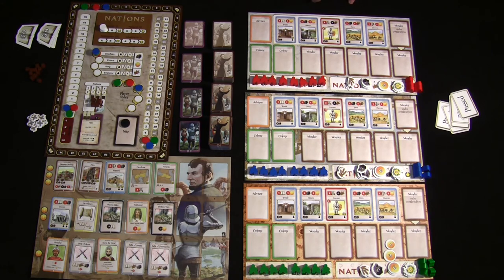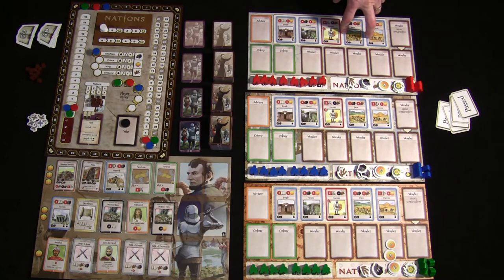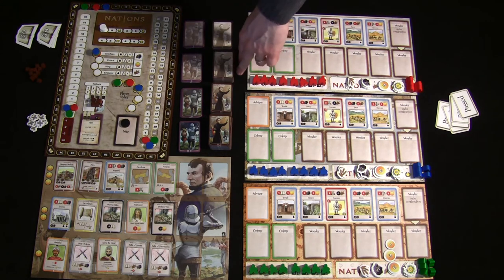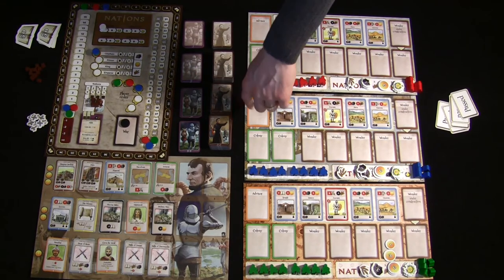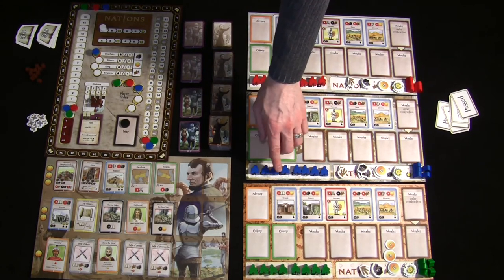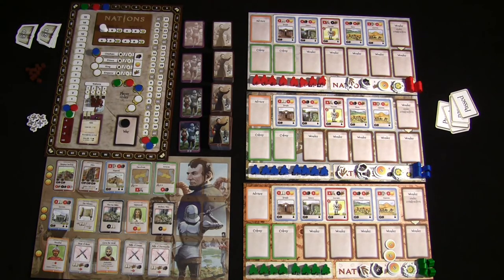Your second action option is to move one worker onto a red military or blue building card space, costing coal based on the card. Generally, age one cards cost one coal, age two cards cost two coal, age three cost three coal, and age four cards cost four coal — though there are some exceptions. To see the cost, look at the lower left corner of the card for the number next to the coal symbol.